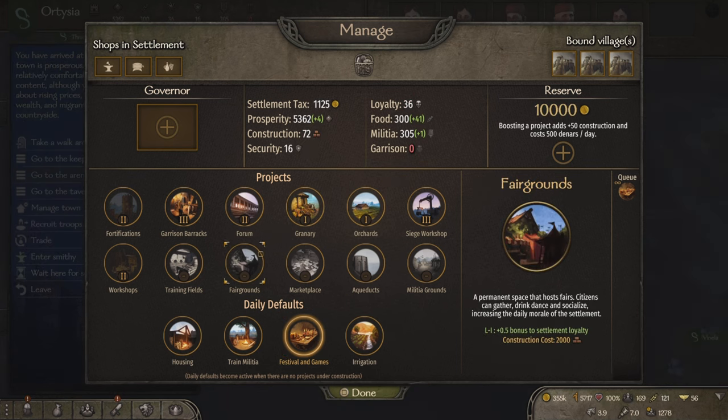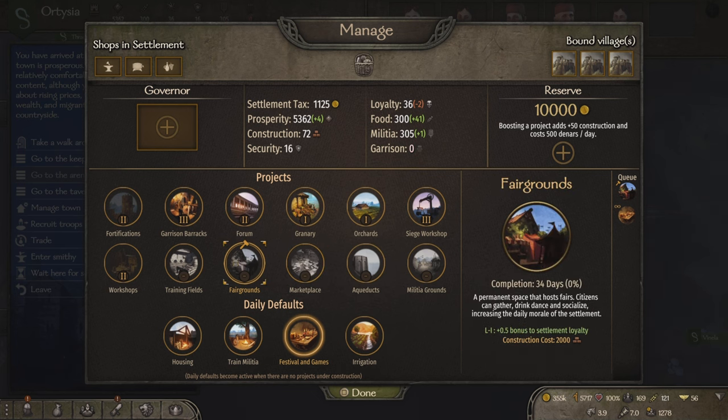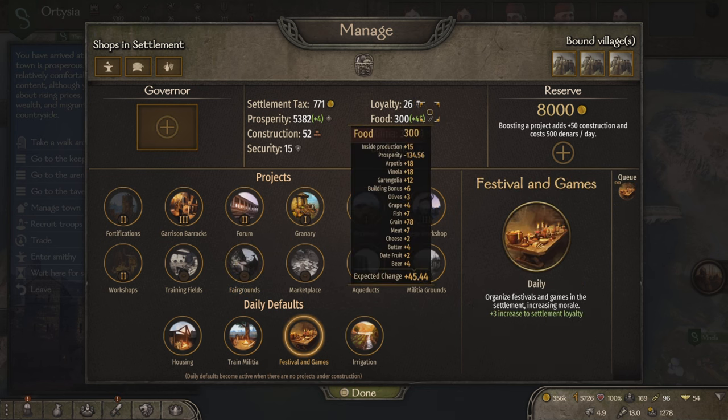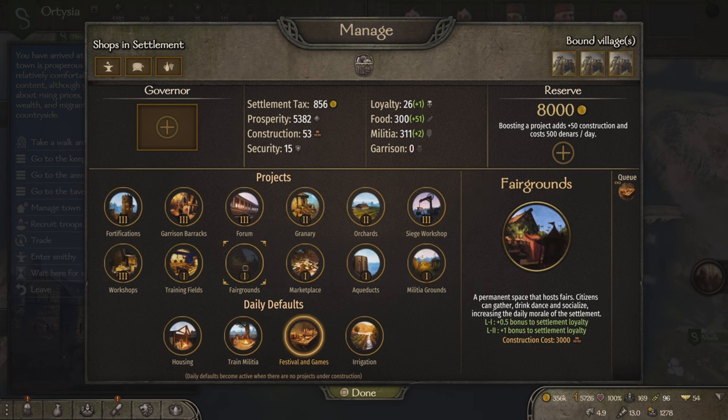Then start building the fairgrounds. It says it will take this many days, but as it is building, your loyalty will decrease and in turn, so will your construction. So unfortunately, you'll have to keep switching between fairgrounds and festival and games to keep your construction up. Eventually, you'll finish level 1 of the fairgrounds. When the first level of this project is complete, it will get easier and speed up the process of completing the next level. Keep switching from fairgrounds to festival and games until you've reached level 3 of fairgrounds.